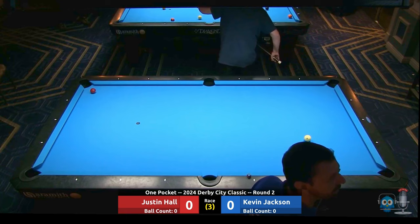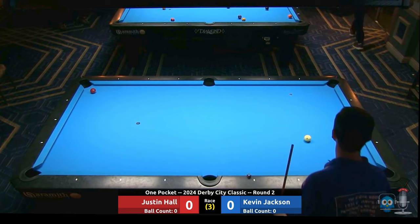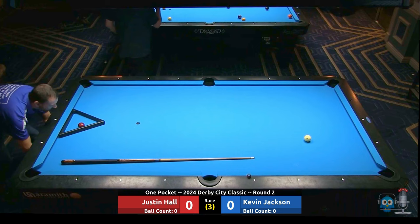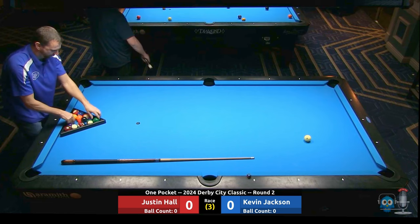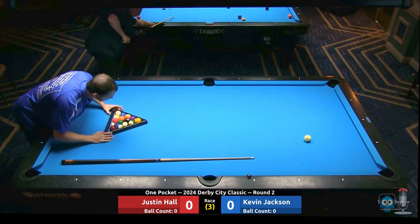We're playing one pocket — break is a big part of one pocket, and it's going to be alternate break format, race to three. Each player is going to have a designated pocket on the foot of the table. Looks like Kevin's going to win the flip. It's going to be rack your own. Kevin's got to make eight balls in his pocket before Justin makes eight balls in his pocket. The pocket will be determined by which direction Kevin breaks towards. Three foul rule is in effect — each foul will cost you a ball. Can't pocket a ball in your pocket on the break. Round two, neither player here has a loss yet.